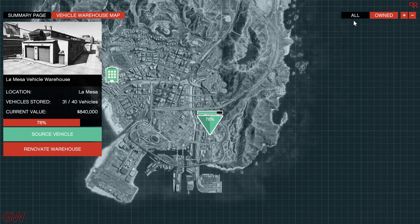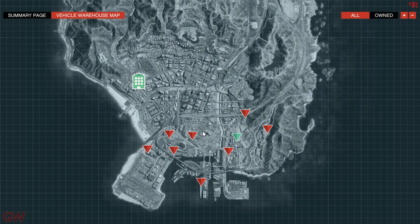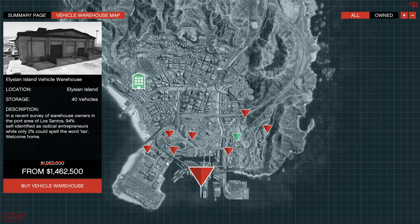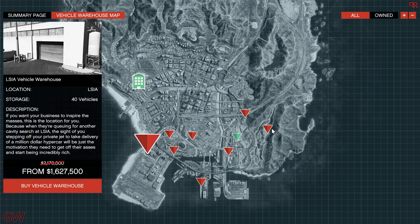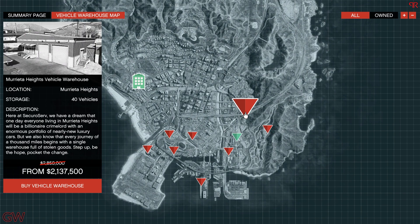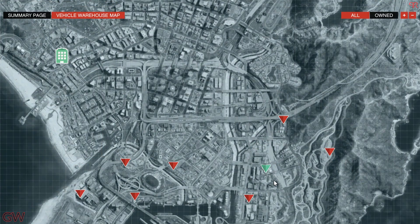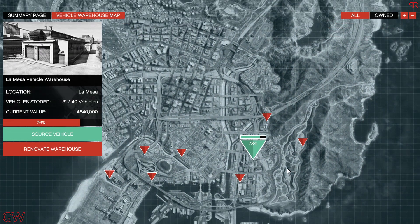We also have a 25% discount on vehicle warehouses. This is for the CEO import/export business — one of the best grinding businesses in the game and also the most profitable one. So if you don't have it, it's about time you get it. In my opinion, the best location is the La Mesa one, which I actually own. It connects all the highways and it's very easy to start and get going.